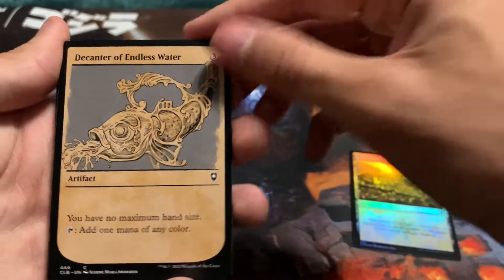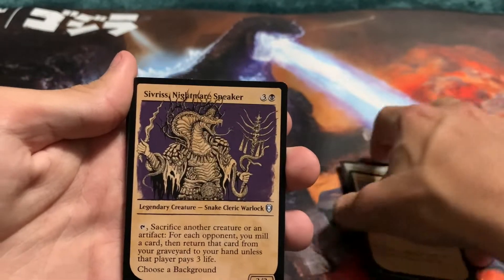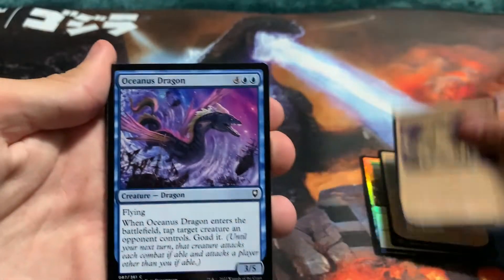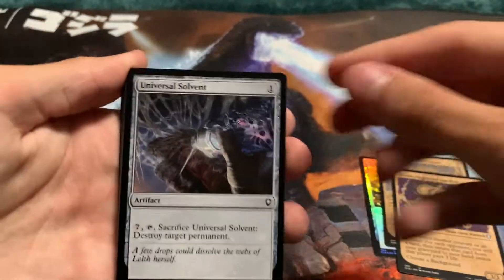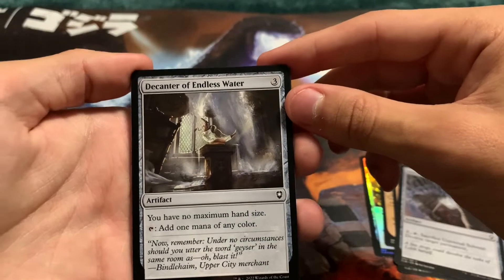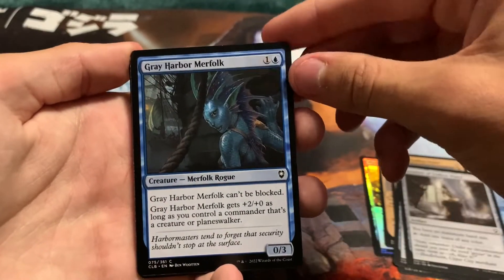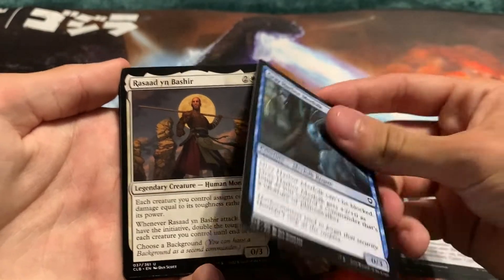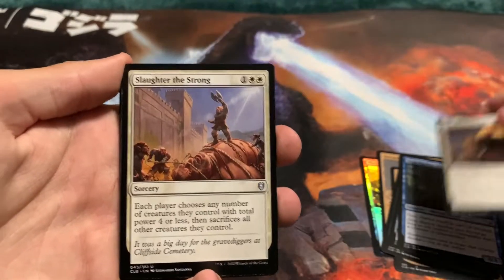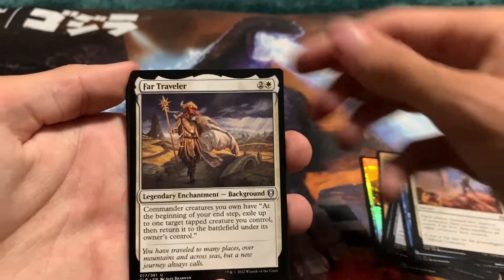Endless Water — because I can't pronounce things. Selric Warlock. Sivir's Nightmare Speaker. Another Oceanus Dragon. Universal Solvent. Decanter of Endless Water — I'm gonna butcher so many of these. Grey Harbor Merfolk. This card seems kind of thick. Rassan — I'm not even gonna try with that one. Slaughter the Strong. Far Traveler.